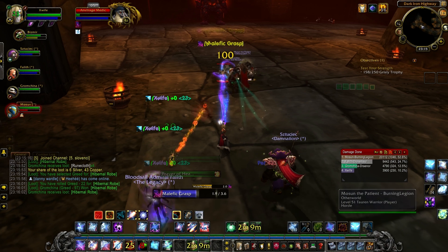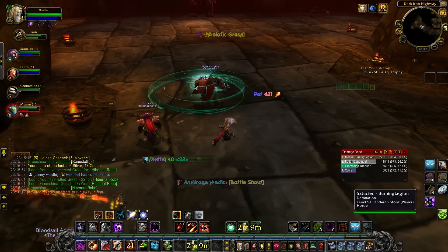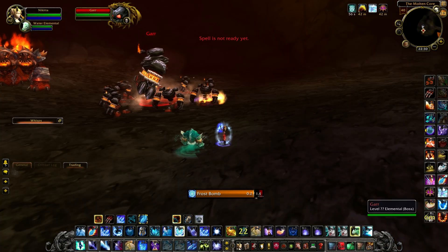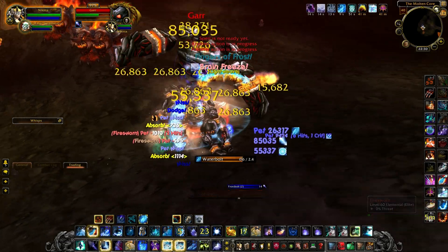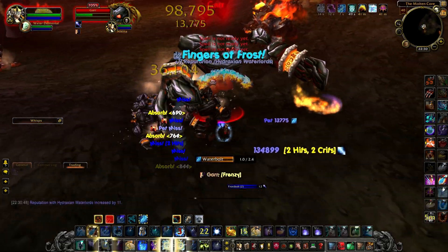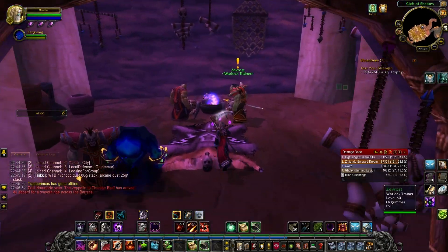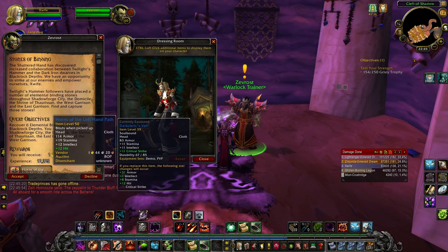If you are a warlock, you will get this item much easier than a mage or any other class. One way to get the horns is to kill Gar, who is the fourth boss in Molten Core. The item that he drops is Felheart Horns, but it looks just the same. However, the easiest way to get this item for a warlock is to just complete the quest that your warlock trainer gives you at level 50.